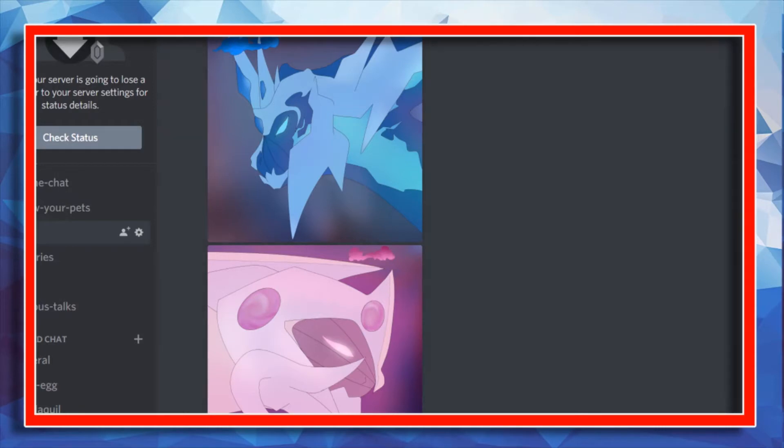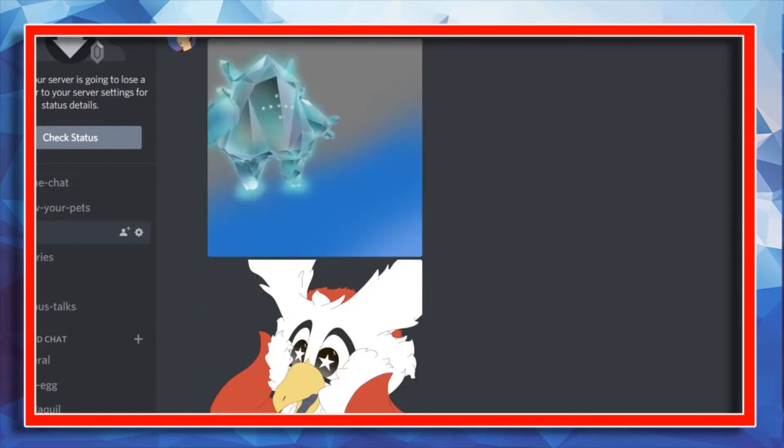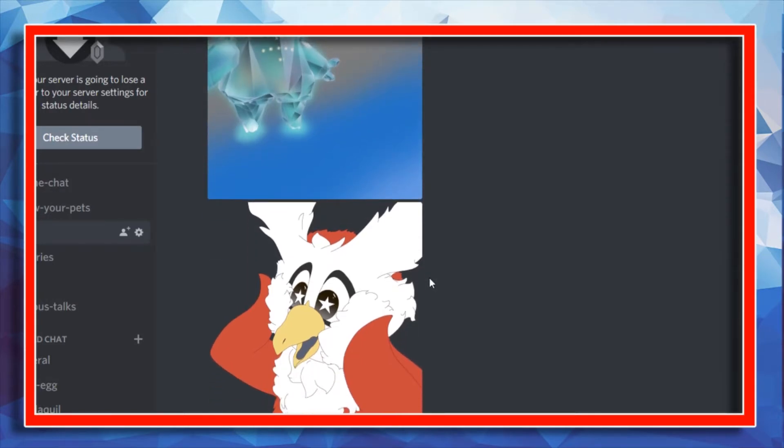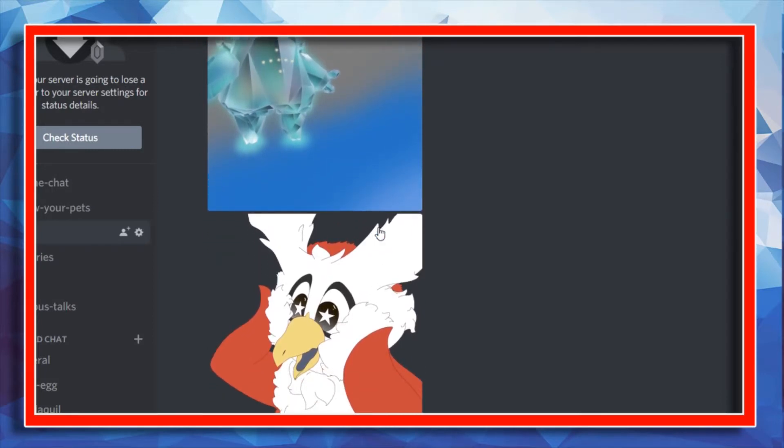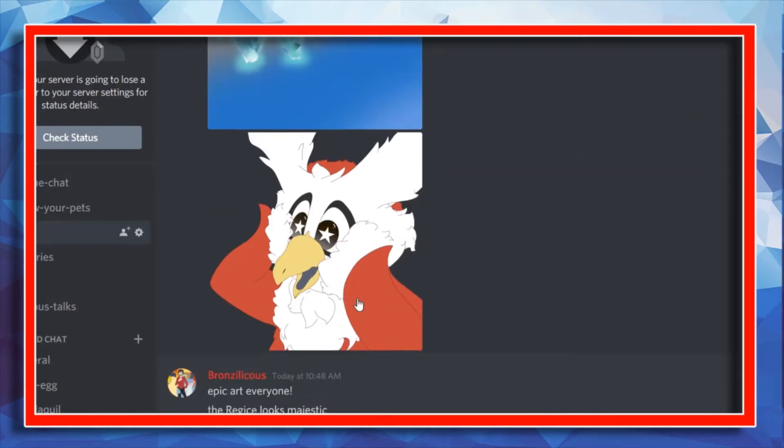This is from one of my friends JV — he's a really good artist and he's actually the one who made my profile picture. He made two different forms for Dialga and Palkia here and I think these look incredible. This is also some of his art inside the Discord channel — he did this for one of my other friends inside a different Discord server.